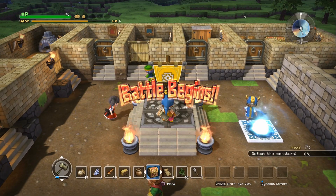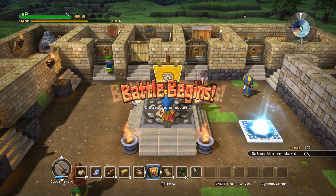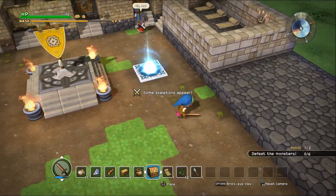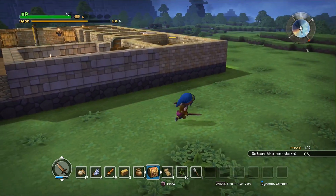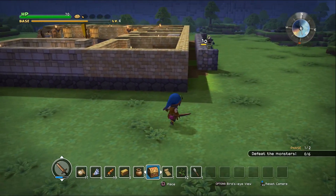Alright, here we go — big fight. It looks as though the monsters are coming from the way that they always come. And they're actually taking damage on the stockade.